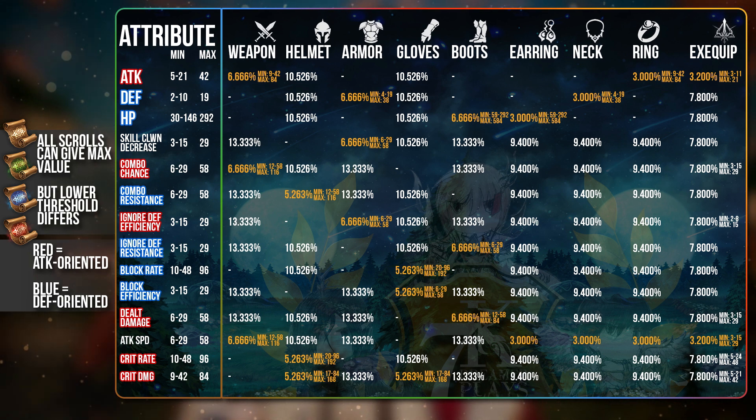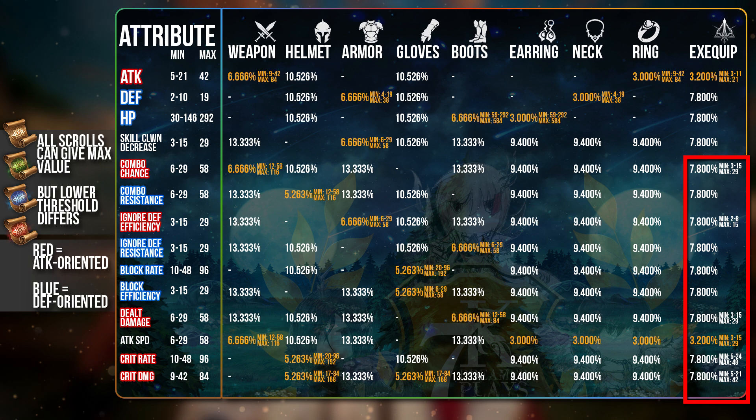If you have a very high Attack stat on the Ring for example, you should try to keep it because it is quite rare. For Exclusive Equipment, I would like to draw your attention to all the Attack Related Attributes — they are all halved. So if you have an Exclusive Equipment for a defensive hero like Rudy and you get some Attack Related Rolls, they may not be ideal because the Defensive Related Attributes have a higher maximum value. So unless this equipment will be rotated around several damage dealers, it is better to go with Defensive substats on Exclusive Equipment.